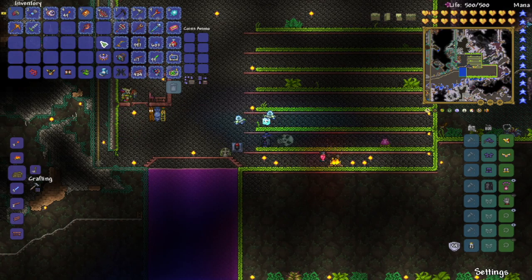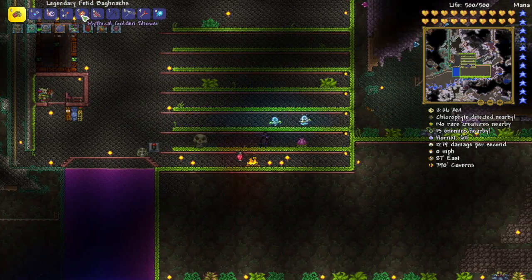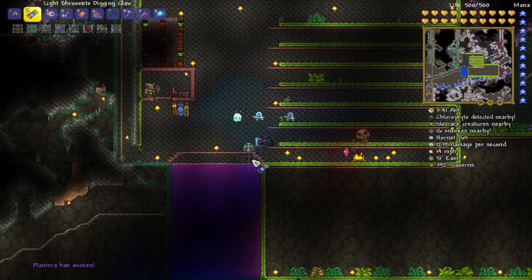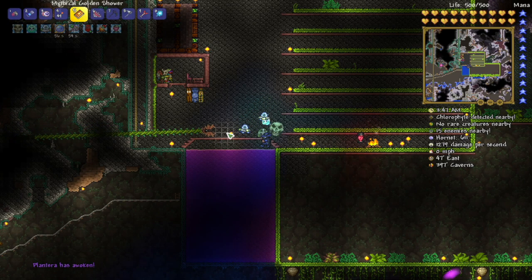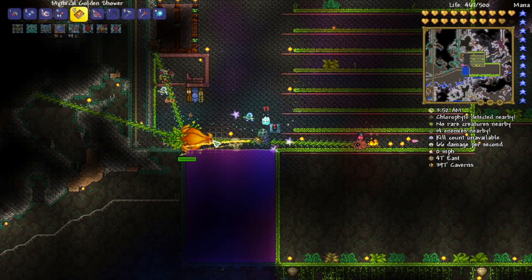One improvement I'd like to make to the strategy is to use the Golden Shower to inflict the Ichor debuff. I'm going to show you right now. All you need to do is just grapple to anywhere and wait for Plantera to come. You also need the Star Veil and the Mechanical Glove.